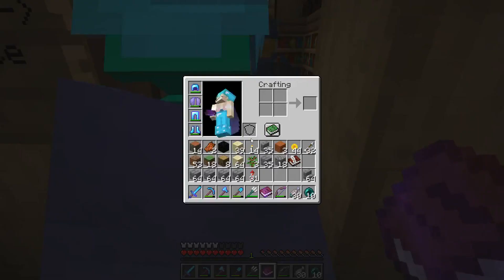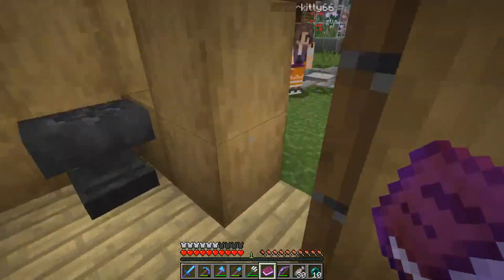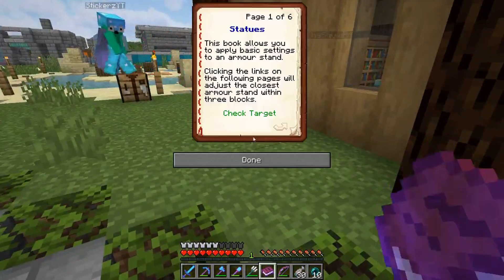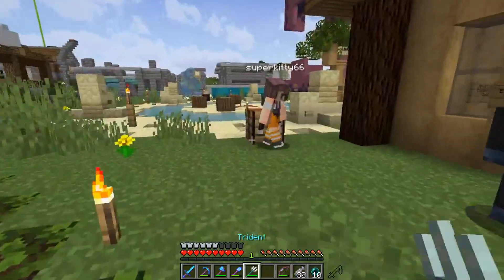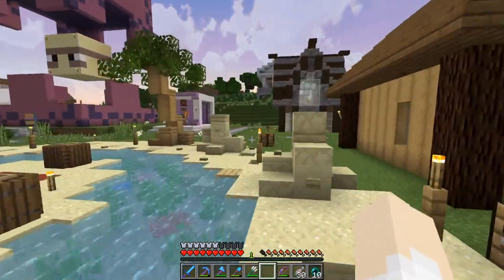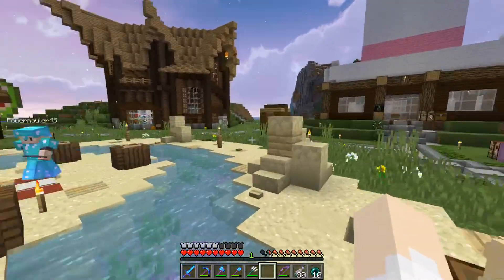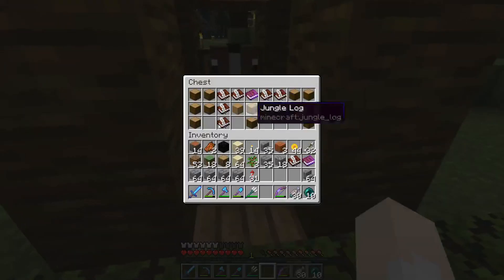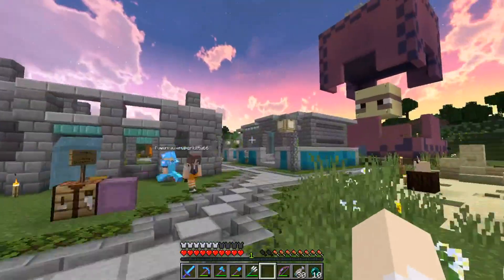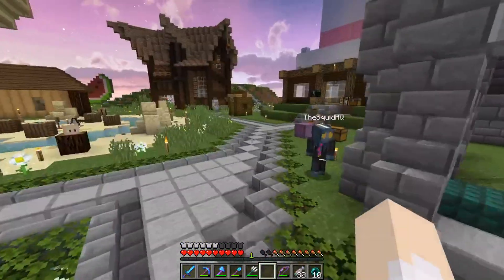There are armor stand customization books - that severed head you saw outside was due to those. You can get these books and use them to customize armor stands, like change their pose or turn them invisible. There are also a couple of shops around here that sell enchanted books, enchanted weapons, and armor - good for starting out. If you have a specific enchant book you want you can fill out an order, and then all the other shops sell random odds and ends.